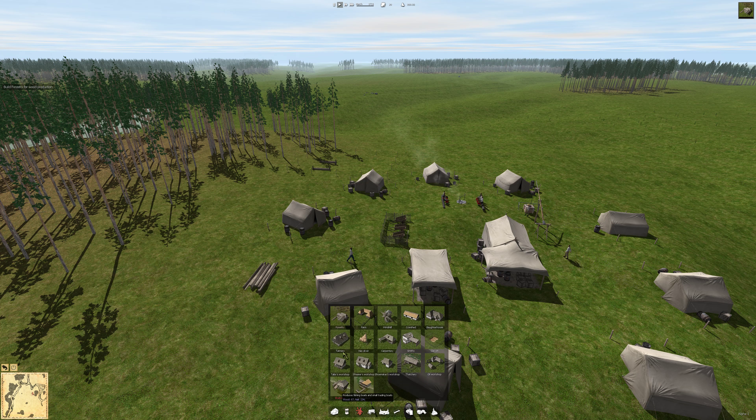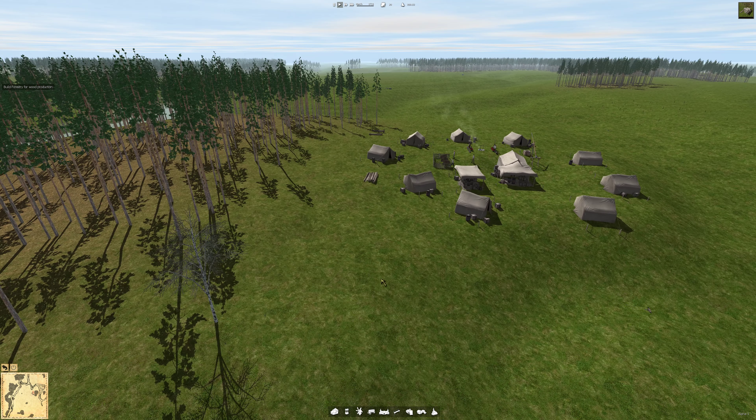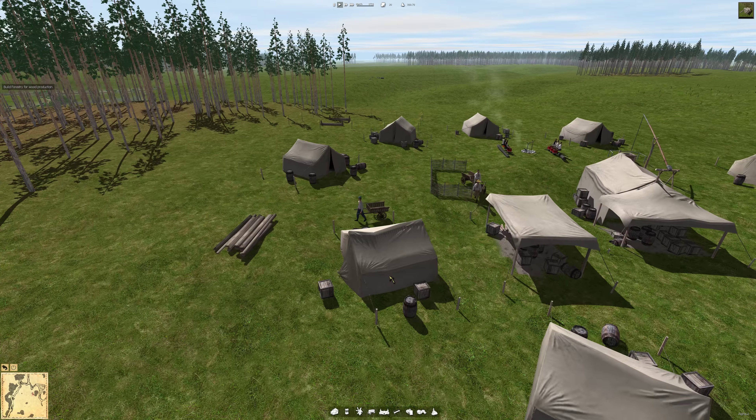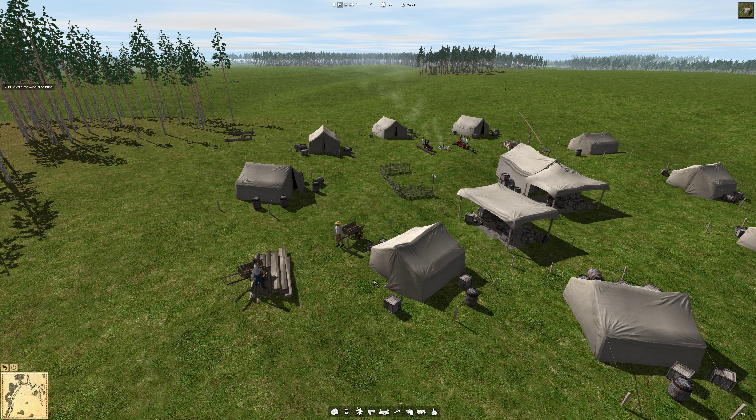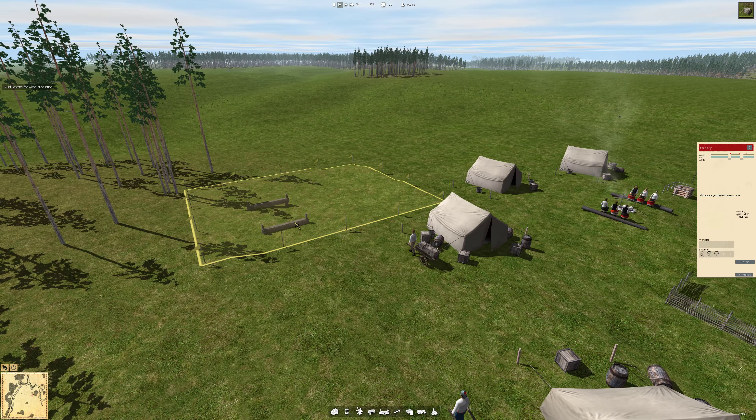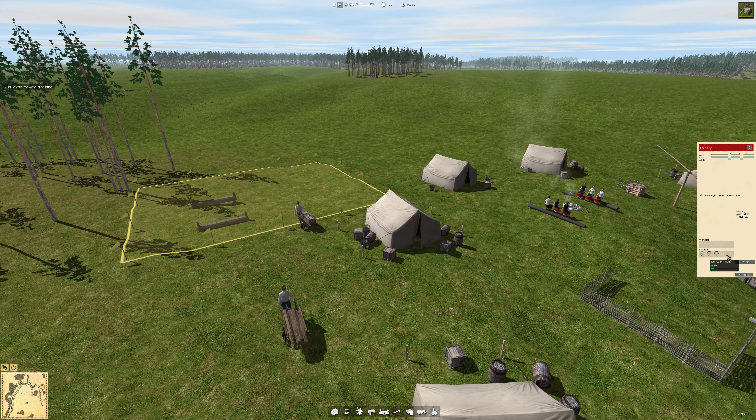The forestry produces wood and firewood from nearby trees, that's good. So there is the concept of wood and the concept of firewood. Look, they're taking some carts in order to carry the necessary wood and nails - that's pretty nice. The laborers are right here, there are three of them.